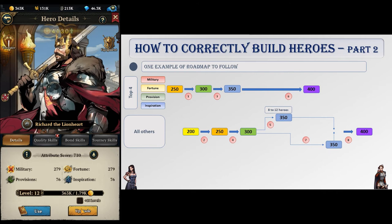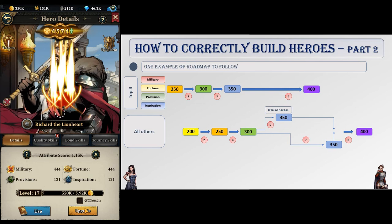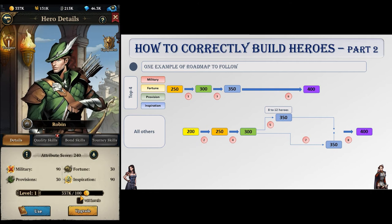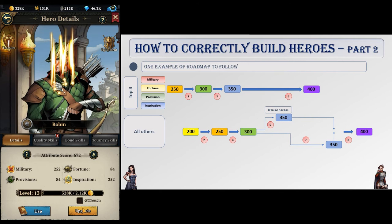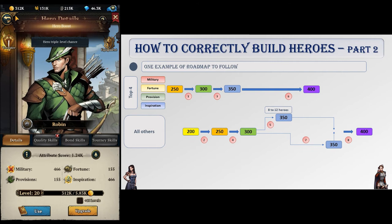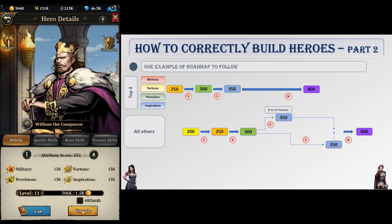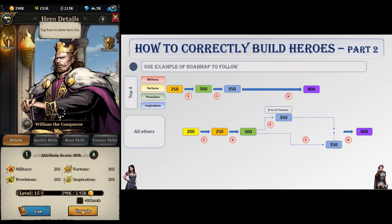From my personal point of view, here is how I would do things. I would try to build four heroes stronger than the others, one of each type between military, fortune, provision and inspiration. Up to 350, I would always keep them 50 levels above the rest, then upgrade the others. Those four go to 300 first, then I would upgrade all the others to 250. When done, I would level my top four to 350, then upgrade the others to 300. Now from here I would balance the team a little bit, quality wise, to be more competitive for tourneys, and would blue 8-12 heroes before going back to my top four and making them purple. After that, everybody goes up to 350, and when done, all that's left is to purple every hero one by one.